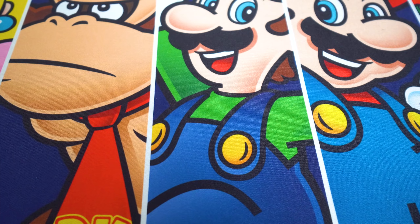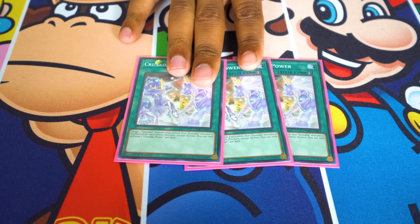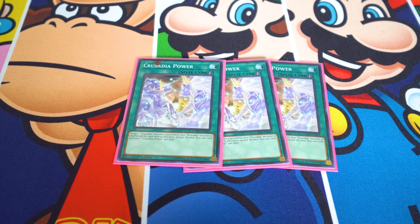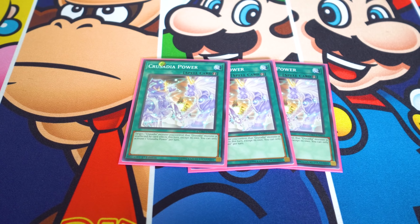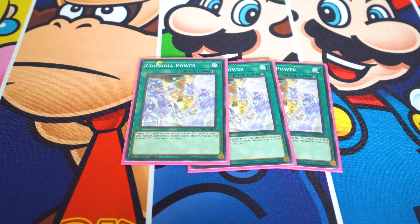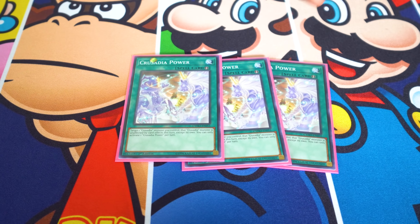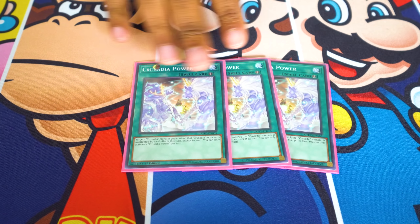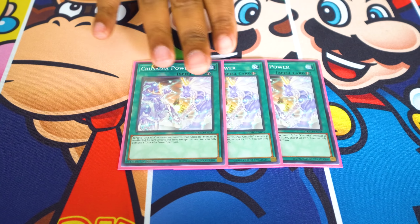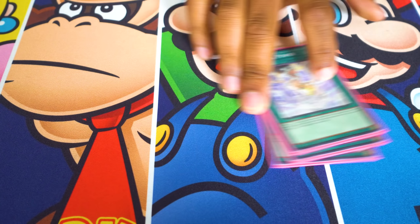I'm always about playing cards that stop my opponent from stopping me, so I play triple Palladian Power. This card targets a Palladian monster on your side of the field and makes it unaffected by the effects of all other cards. It's a hard once per turn, which is a bummer, but it's a quick play, which makes it really, really powerful. This should have been a super rare instead of the field spell in my opinion. I play three because your opponent is going to set up going first, and you need to push through whatever they set up.